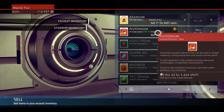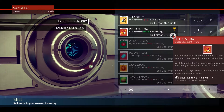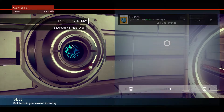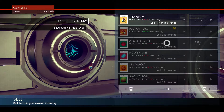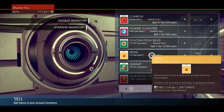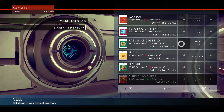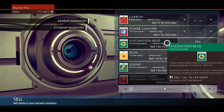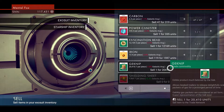Plutonium sells for a pretty good price here, but I want plutonium — I don't want to sell it. Although I'm going to have to go down to a planet anyway, so let's go ahead and sell it and get some units. I don't want to sell anything else. I could sell these fascination beads — he buys them for a little bit less than galactic average. Same with gecknip, but it's not that much different.